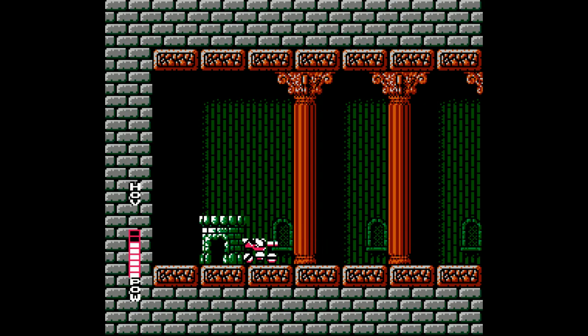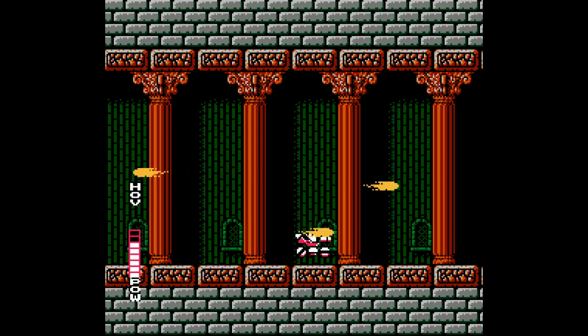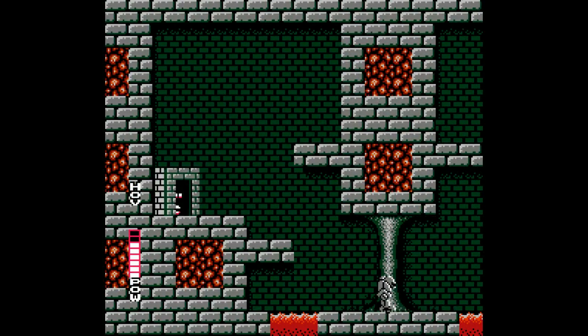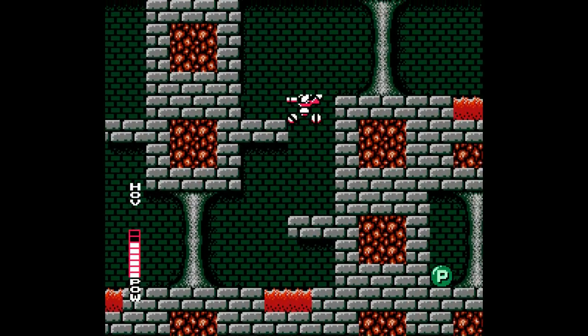Alright, what's up guys? This is Spooky, and welcome back to Let's Play Blaster Master. In the previous part, we beat areas 1 and 2, and we got this Crusher item. Super sick beam, does lots of damage. And now that we have this, we can actually make it to area 3, so that's what we're going to do.